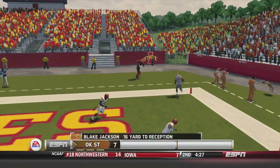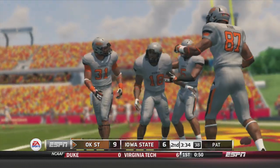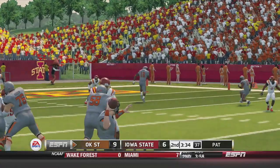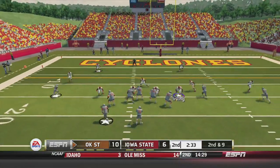On third and eight, Shelf is going to throw to the end zone. Wide open is Blake Jackson for the 16-yard touchdown. He looks more like a fullback with that crazy neck roll, not your conventional-looking wide receiver, but he doesn't care — he's getting open and making plays for Oklahoma State. Just like that, they're up 10-6.